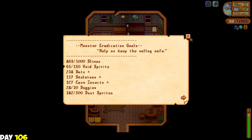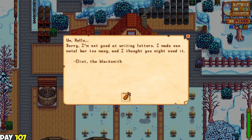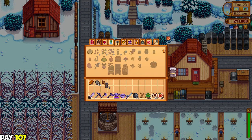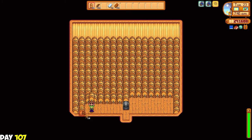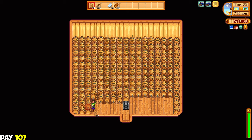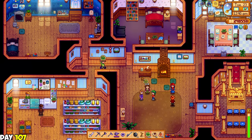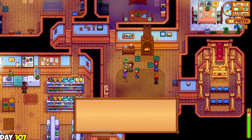After helping Clint out with the dust sprites, he gave me a recipe for a geode crusher - that's pretty neat. So I made about three of them. I then added more kegs as I had more oak resin in production. Automation makes things so great. And for the rest of the day I spent it giving salad to everyone in town.